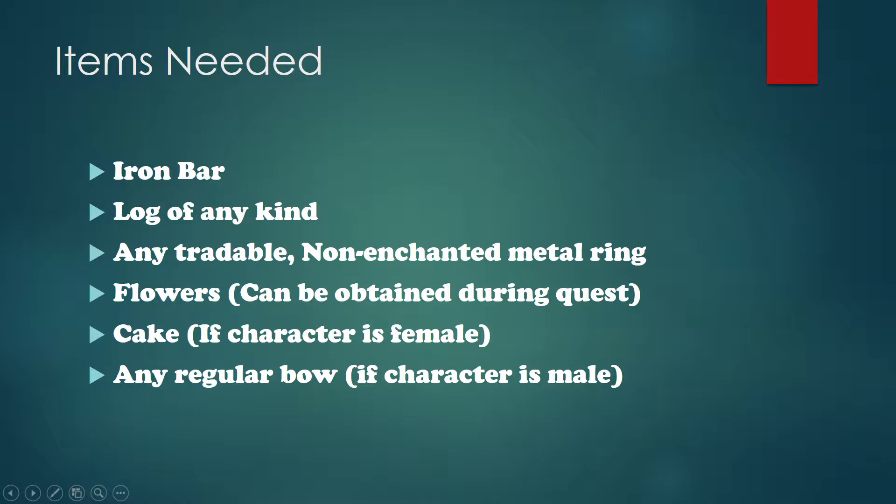Now you're ready to start the quest, and here are some of the items you will need. You'll need an Iron Bar, a Log of any kind, any tradable non-enchanted ring, and some Flowers — which can be bought during the quest on Miscellania right outside the castle. You'll also need a Cake if you're a female character, or any regular Bow if you are male.